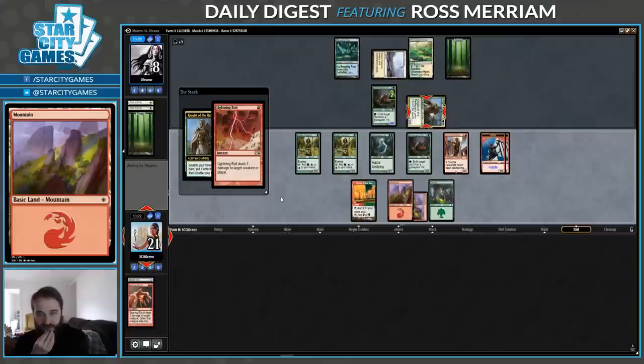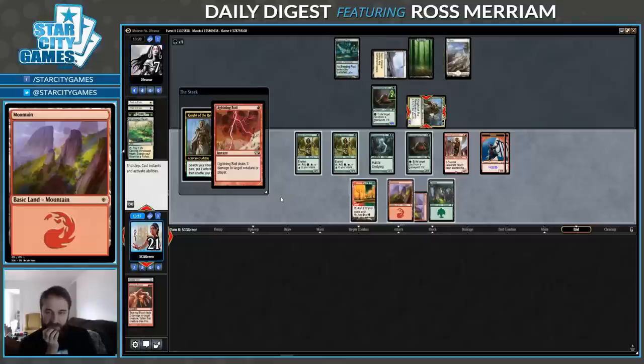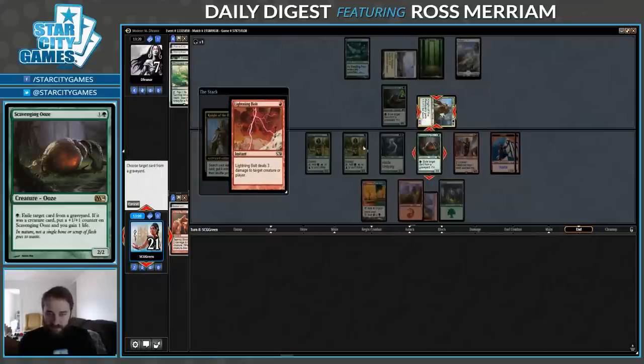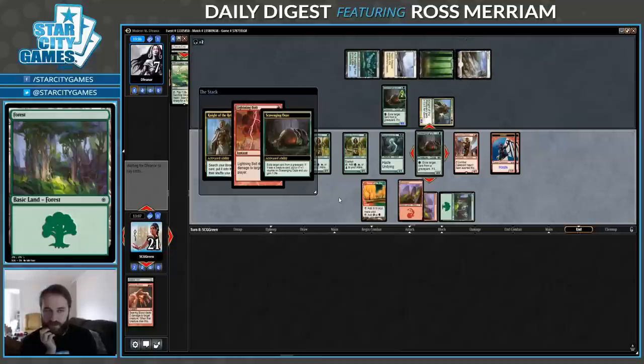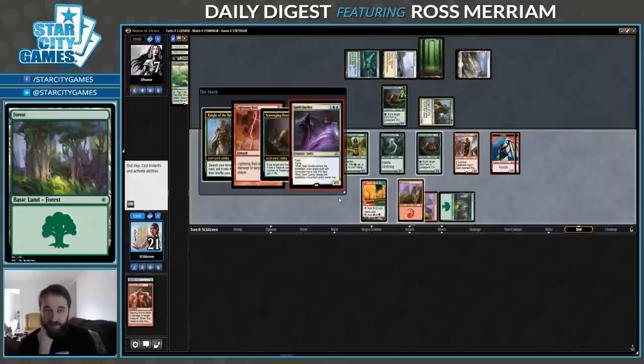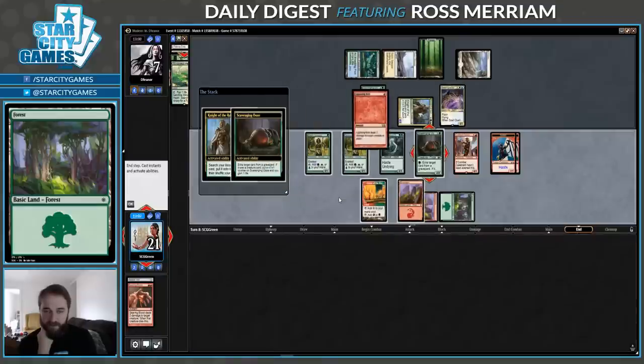Let's try to figure out who's going to get the counter from Scavenging Ooze. I think they can get it if they really try — they're going to have four mana. Oh, they got a Plains because they want to help their mana. Could have an Elspeth, I guess. I'm going to remove the Forest. But now we both have three. Do they actually have a Collected Company? Ugh — or they just have the Queller that we thought they had.